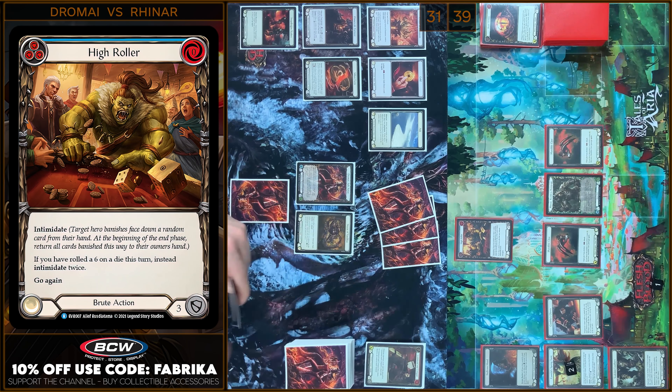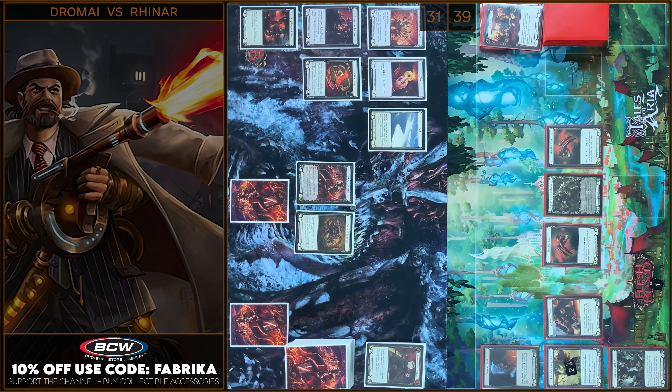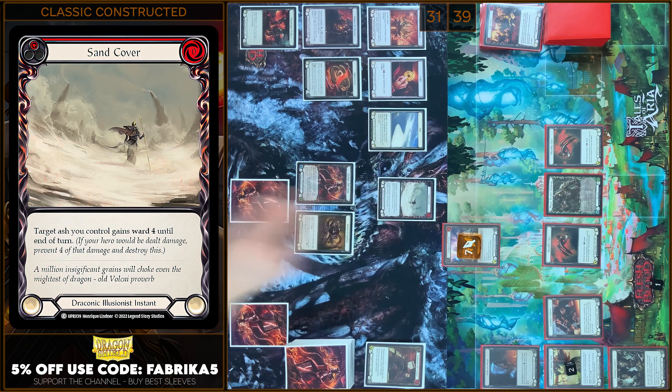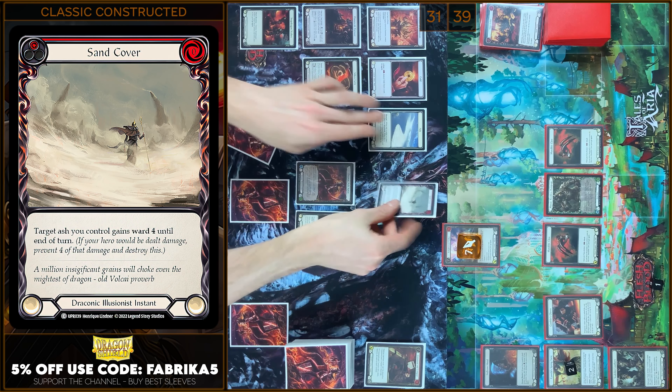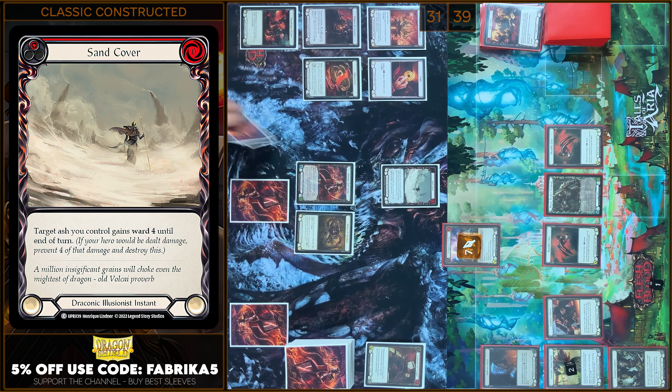And I'm gonna play E-Strike — 7 damage. No block, no reactions. In my prayer I will play Sand Cover. So I'm gonna prevent 4. Any reactions? No. I take 3 damage.